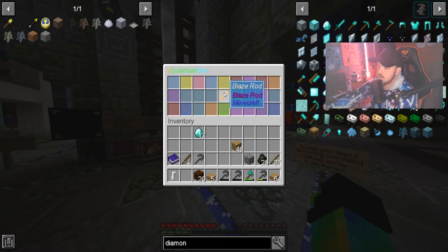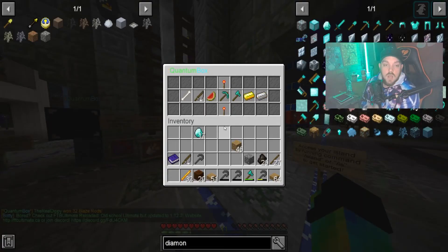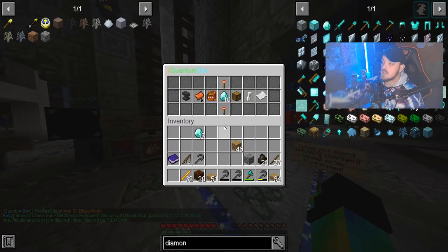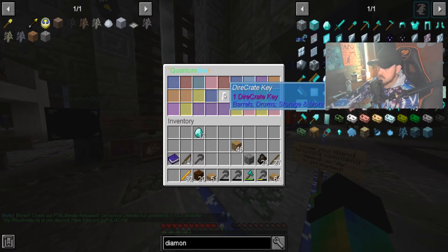We're gonna have so many blaze rods. Our island has extended a little bit — there's a big gap where I've extended it, that's gonna be full of stuff. We got a dire crate key.